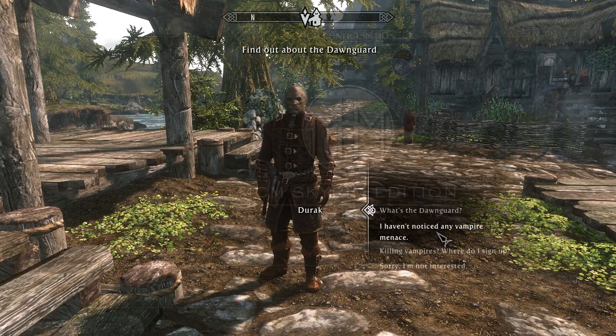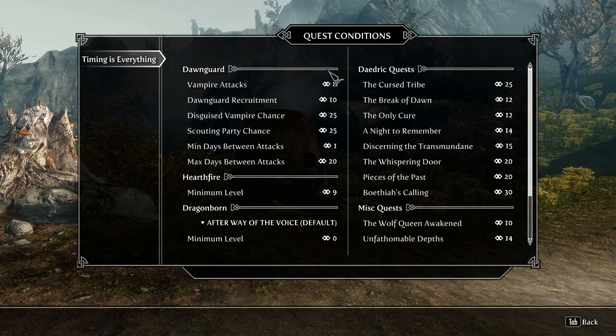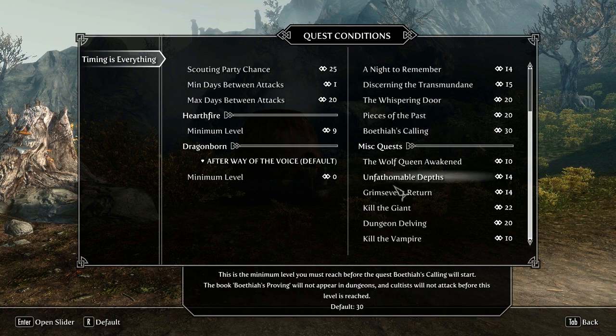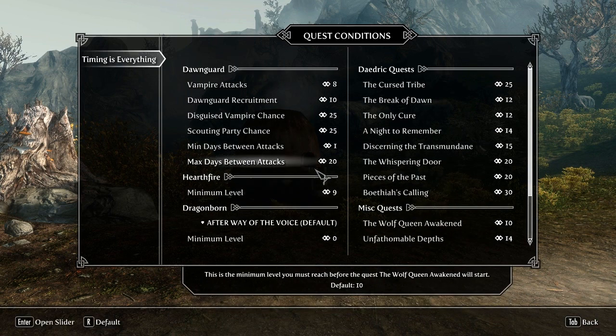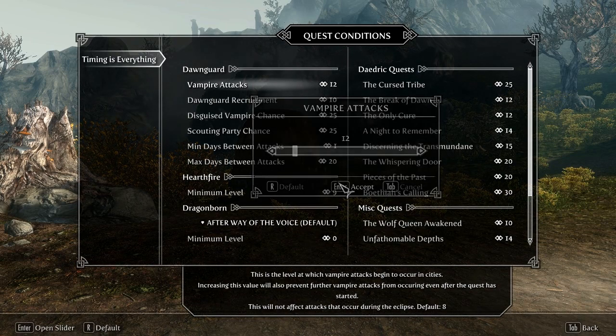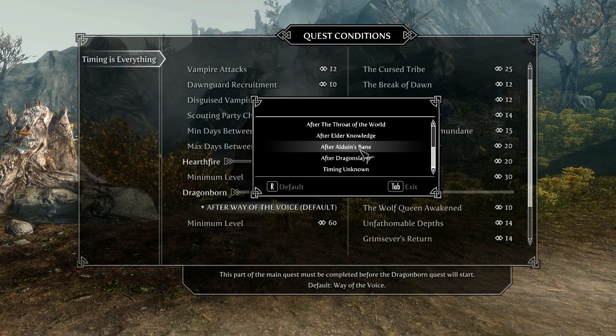The mod uses a simple mod menu in-game using SkyUI. From there you can choose which quest you want to delay. Once you open the menu you will be met with a long list of different options to choose from. The number on the right hand side is the level that you want that particular quest or event to trigger. You can delay anything from an entire questline to smaller things like what level vampire attacks will trigger. Other options include things like modifying how often vampire attacks will happen, and you can even choose after which quest the Dragonborn questline will start.